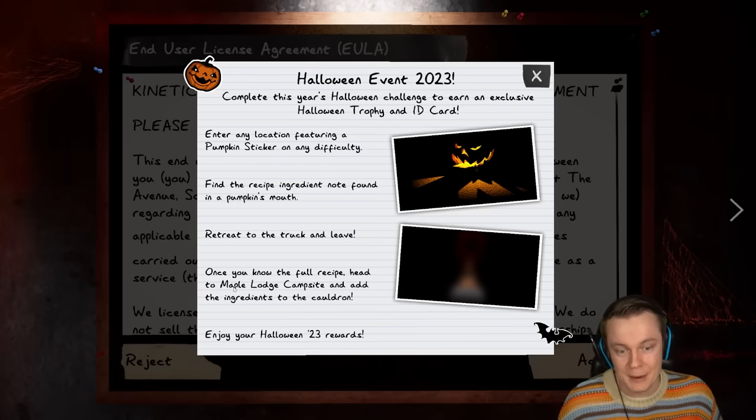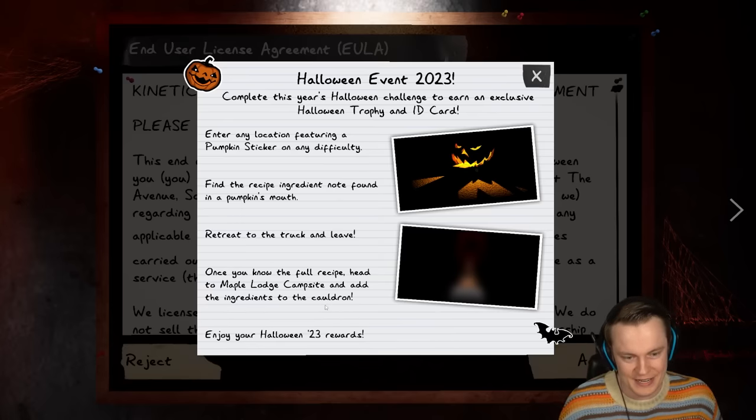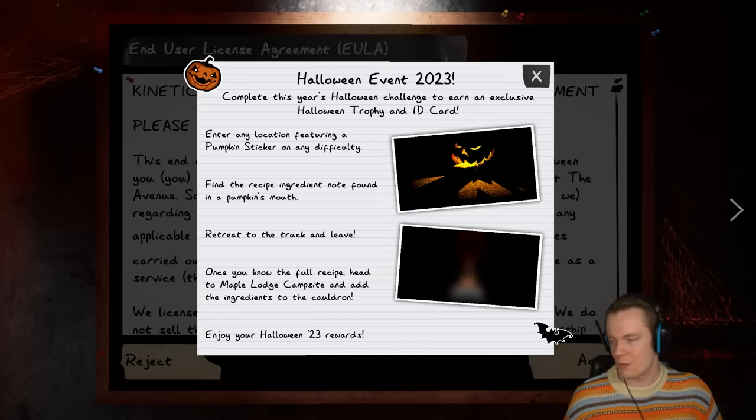Once you know the full recipe, head to Maple Lodge Campsite — the new Maple Lodge Campsite — and add the ingredients to the cauldron. Enjoy your 2023 rewards.